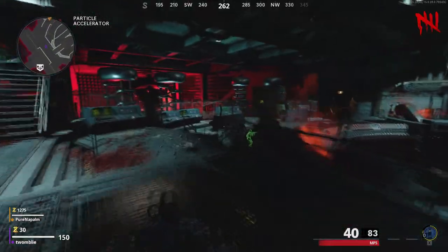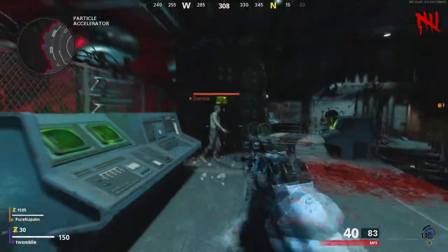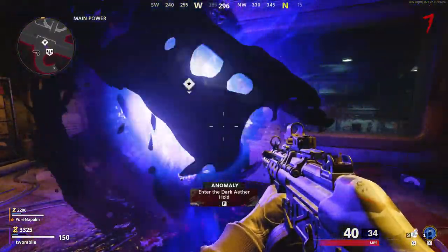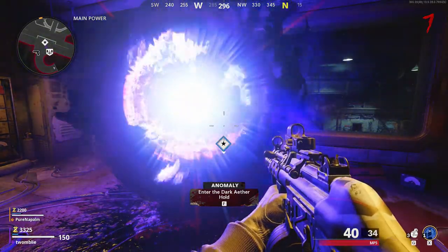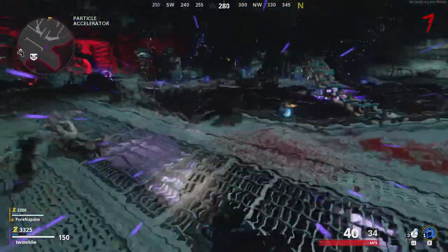The first step is to go down into the bunker and turn on the power. Once you do that, you'll need to get the free wonder weapon — if you know how to do this already, go skip ahead; the time tip will be in the description below. For the next step, you'll need to enter the portal. Once you enter, there will be three parts to collect around the map. Be careful, because as soon as you pick up a part, several dogs spawn at your location.